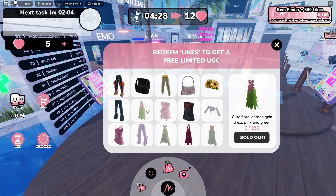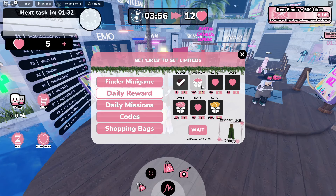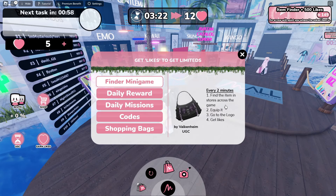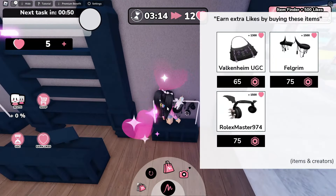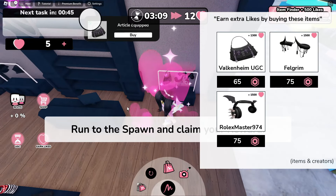It'll tell you how many of the items are still available to claim. If you click on Earn Likes, you can play the Finder minigame, collect your daily rewards which we've already done, and there are also daily missions to earn more likes — like play the game, play minigames, and purchase something. Every once in a while, they'll also release a code. Let's start the Finder minigame by finding the purse on screen. They're easy to find, as they have pink hearts aura around them. They're just in the shops around the map, and the map is pretty small.